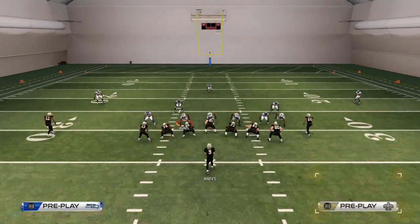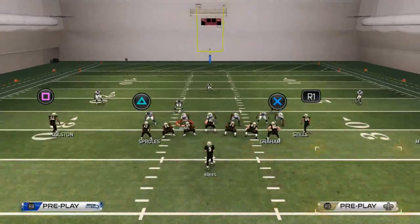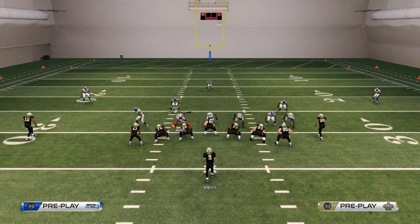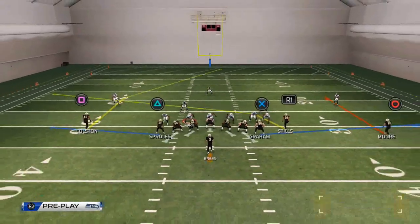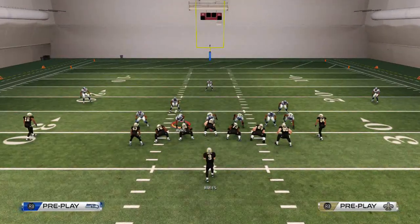The only adjustment I want to make on this play is I want to take Lance Moore here, the circle receiver. I want to put him on a smart route and out route. If I am in a situation where I cannot smart route and out route, I will put him on a curl route. This is going to give me a basic curl flat read to the right side.